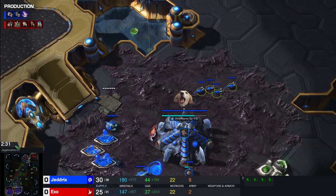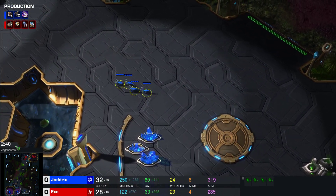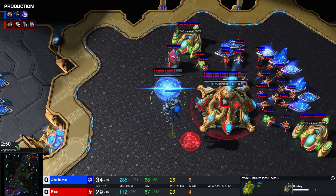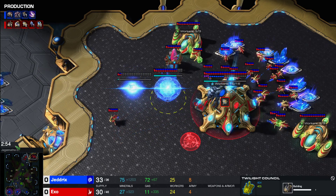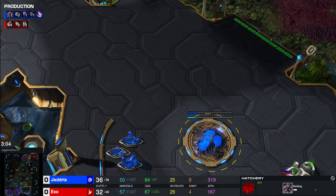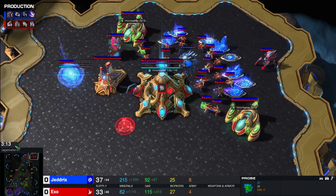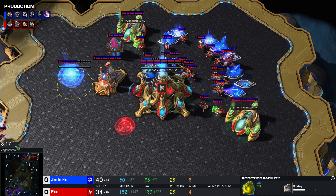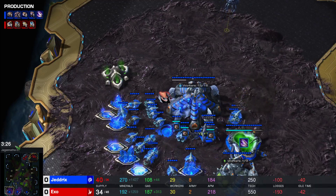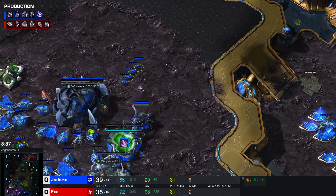The Lings kill the probe. Let's see if these Lings will go across the map to scout. The difference in this game: Exo has the Twilight Council, and the overlord scouts it — Twilight and Robo. Could we see DTs? That's an early Twilight. The Adept scouts there is a third as well, which will please Exo. Exo's going to get the second gate. The Stalker will kill the overlord but it will have seen everything first. The Adept shades into the main — no drone kills this time but scouts everything Jedrix has. Speed is about to finish, and there's the Lair.